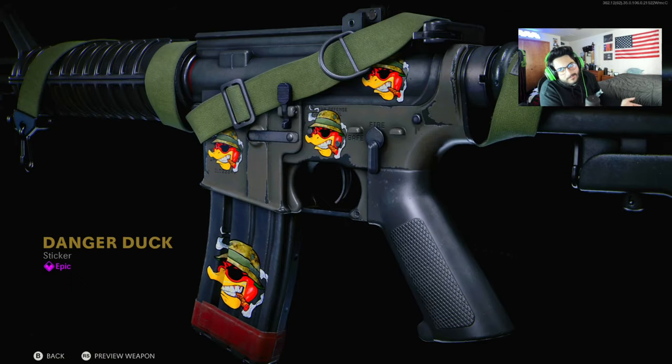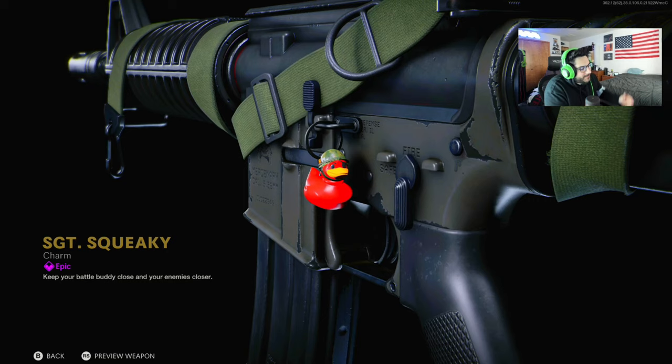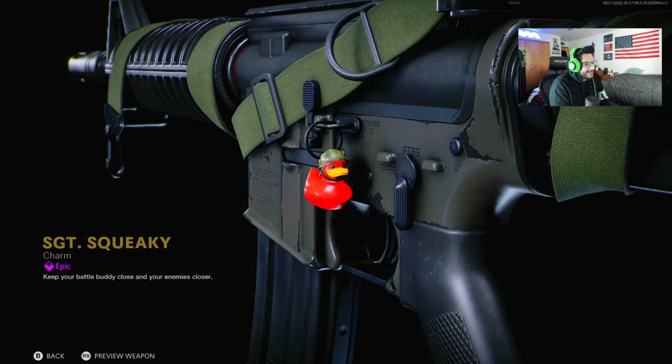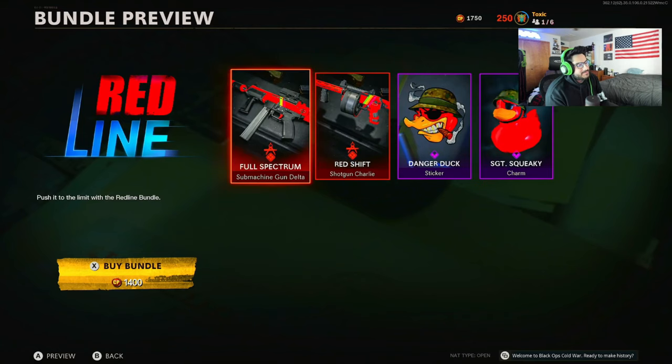You get the Danger Duck sticker. I'm not a huge fan of stickers in the game — I liked them a little bit in Modern Warfare but not that much, and I don't really use them in this. But it's cool to have, I guess. And the charm — Sergeant Squeaky. Keep your battle buddy close and your enemies closer. Hell yeah, Sergeant Squeaky.